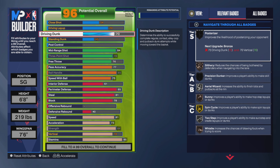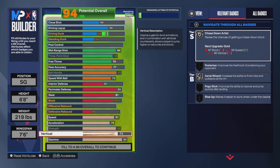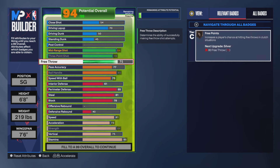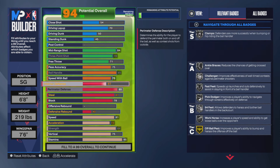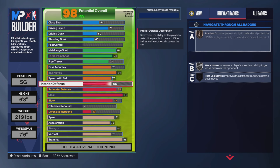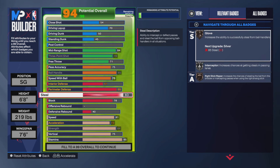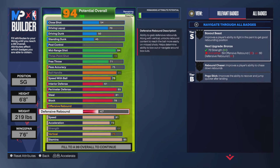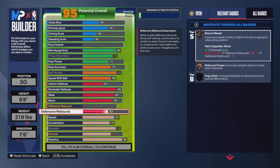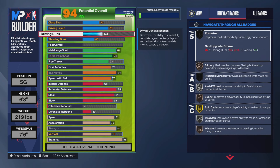If you drop the dunk all the way down to 40 and have a 75 vertical — so you still get Chase Down Artist — look how many points you have left to work with. You can drop certain attributes down and get a 96 steal. That shows you how expensive dunking is in this game — it's crazy. You can get a 91 in another attribute and still have points left over. Sometimes you've got to take a hit somewhere.